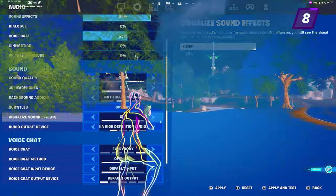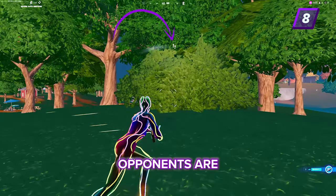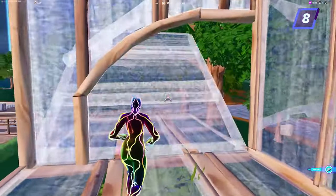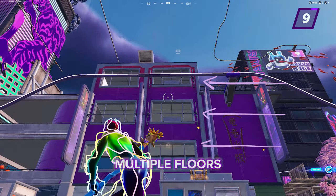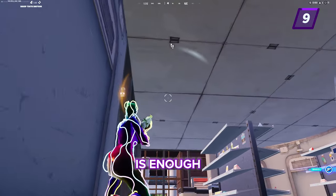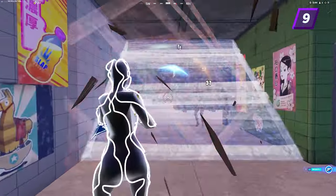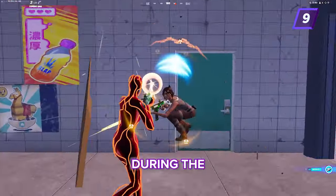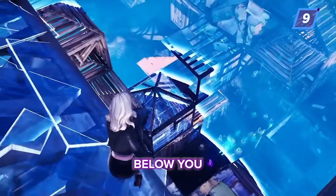If you're on battle royale, players use the audio-visual settings to let them know where nearby opponents are. If you're in a building with multiple floors, just being able to see the footsteps is enough to tell you where your crosshair should be in case your opponent decides to drop in from above or try to catch you by surprise. This same tactic can be used during the late game when you have to worry about layers and players above and below you.